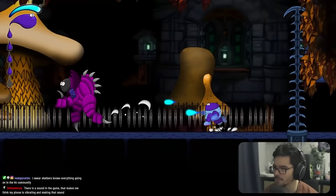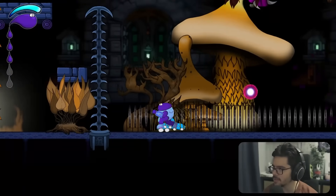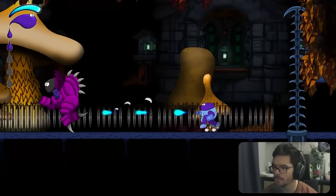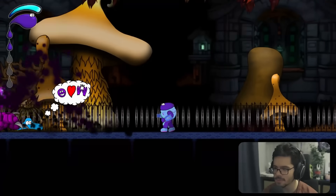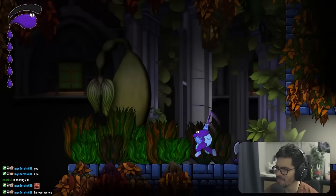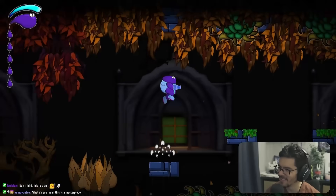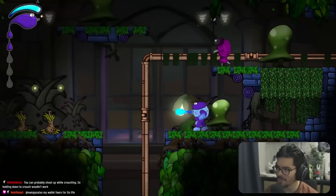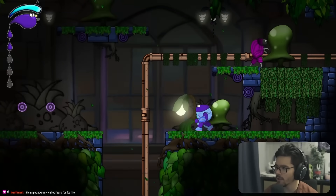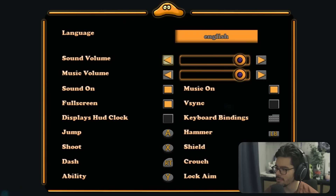The boss has very fast projectiles and no iframes on the dash. The boss seems to just move around randomly — not programmed to aim at where you are, just running to the side and shooting. We gain the hammer. There's also a control rebinding issue: crouch is still on right trigger even after rebinding to left trigger, so dashing and crouching happen simultaneously.